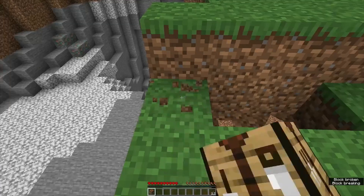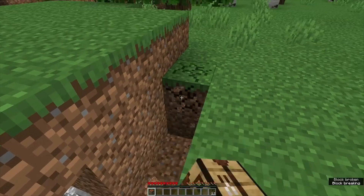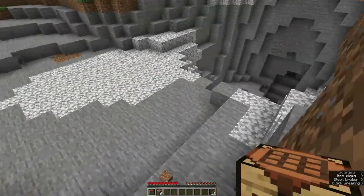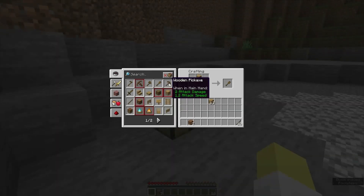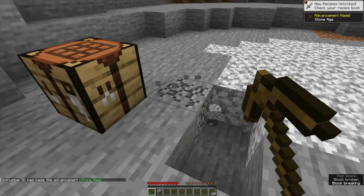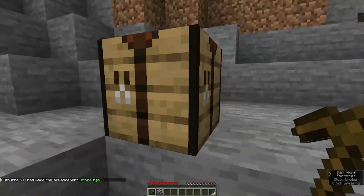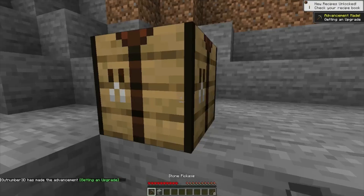I think it'll be worth it to get some starter tools before we check out that shipwreck. There's plenty of stone here — let's make a pick. I got excited when I saw we were going to get some surface help for once. There's a really good cave here too, and we might take it down for diamonds if we don't find any from the shipwreck.